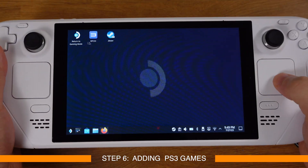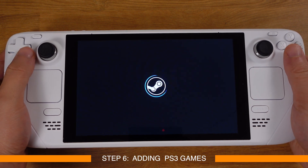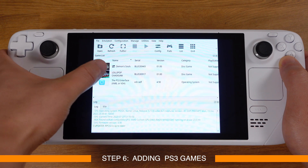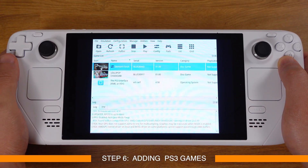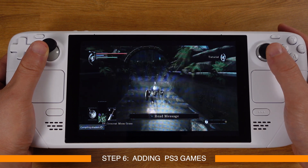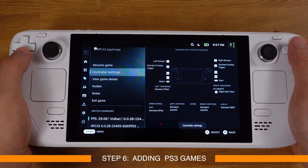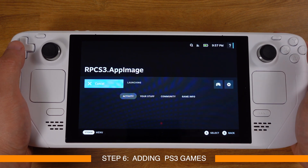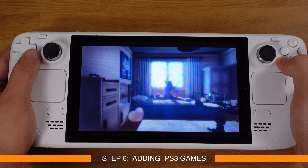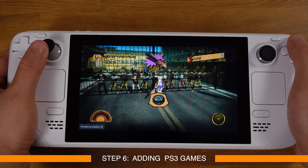Now let's go back into gaming mode and run the games from there. We will see RPCS3 with its artwork in gaming mode and can launch the emulator from here. The Steam Deck trackpad will not work after launching RPCS3, but all other buttons are functioning, so we can double-tap on a game to start it. The game runs perfectly without EmuDeck. We can close that game and test the other — launch RPCS3 again and double-tap on Lollipop Chainsaw. Everything is working well — we can play PS3 games on the Steam Deck without EmuDeck.